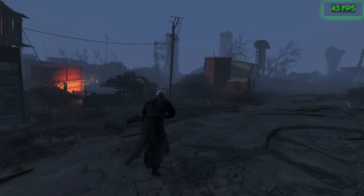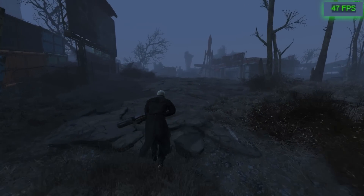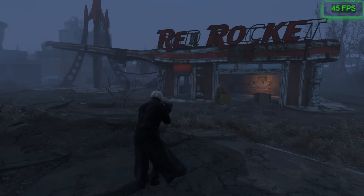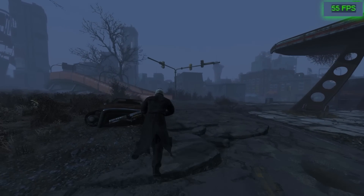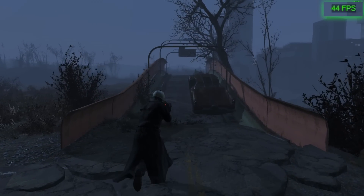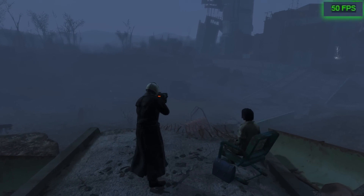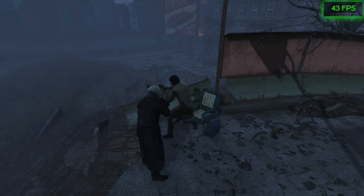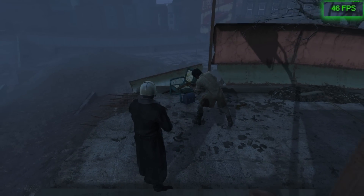Fallout 4 was another surprise. I'd anticipated I'd plop down some high settings and it'd be okay, but in point of fact, it punched the ultra settings right in the middle of its face. I had to turn the God Rays down a couple of notches because, frankly, I'm yet to find a graphics card that Fallout 4's God Rays option doesn't kick frame rates in the teeth with — whatever they're doing with those God Rays, it's not very well optimized. Under those ultra settings, we can't quite peg that 60fps cap of Fallout 4's, but dips into the mid-40s aren't something I'd consider an issue for this game. And if you feel differently, it doesn't take much sacrifice to get it to peg up to 60fps and keep it there.